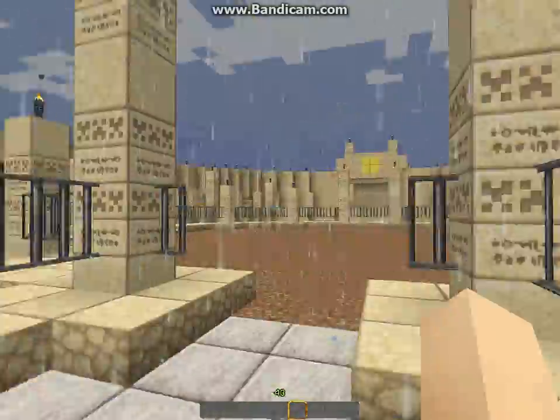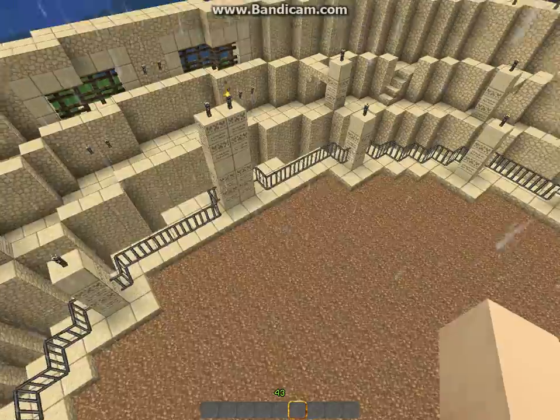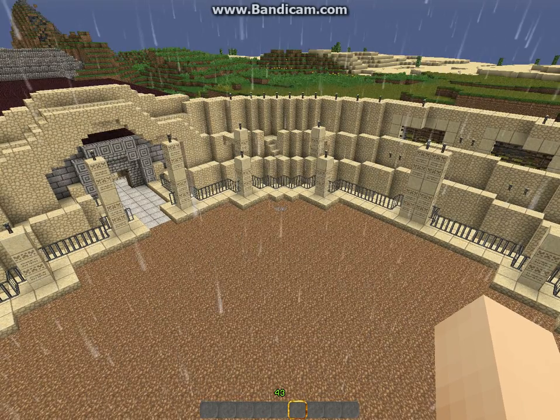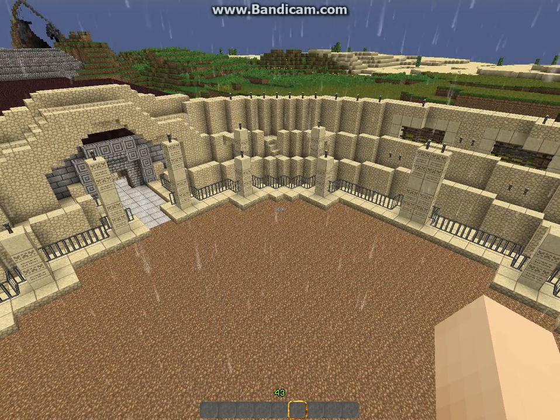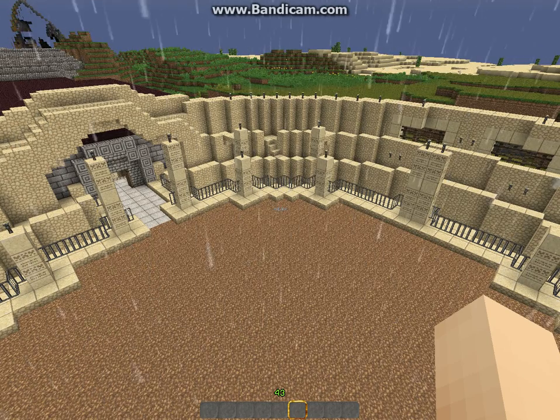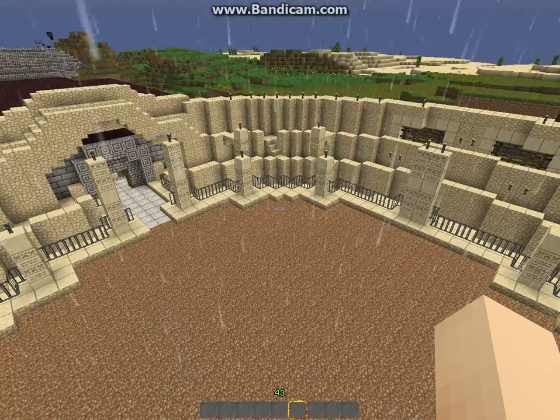And here is the arena. You battle in here from various rounds, such as skeletons, silverfish, etc., and you could win a lot of money and be put in the Hall of Heroes.